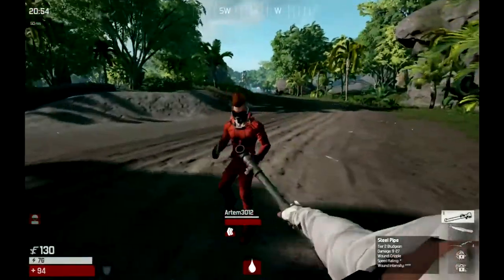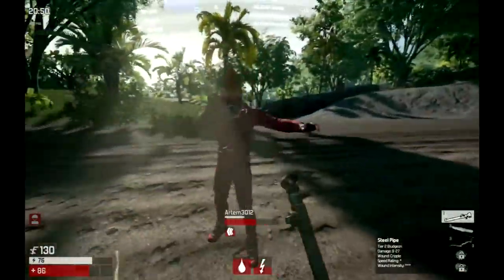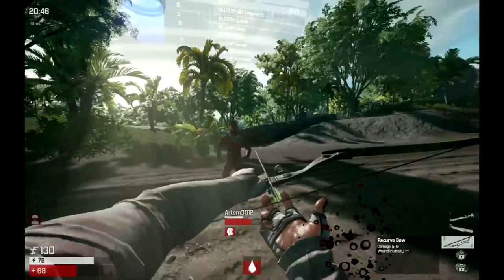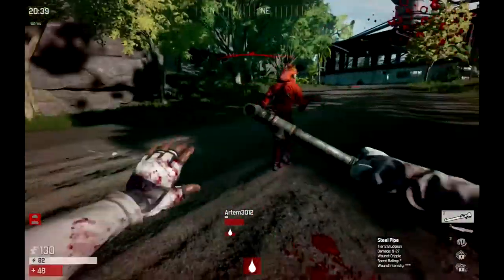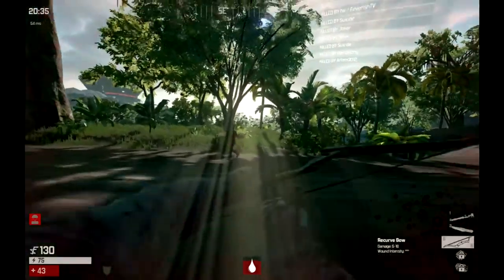Look how his stamina is dropping every time I hit him. He's on like 50-60% now, and every time I hit him he goes down by like 15-20. He steals a hit and manages to land one on me. No more arrows, unfortunately.